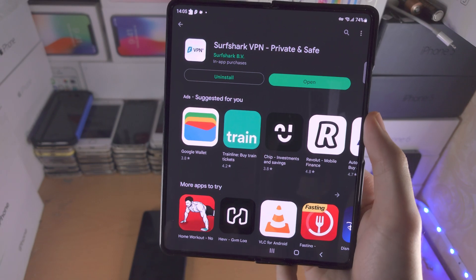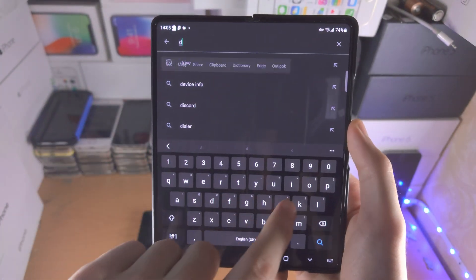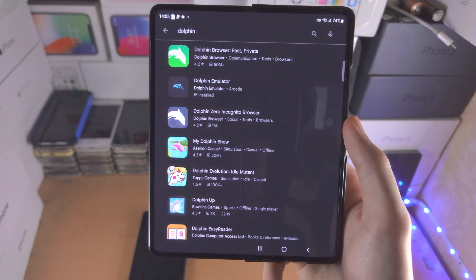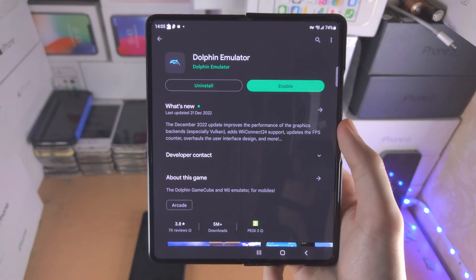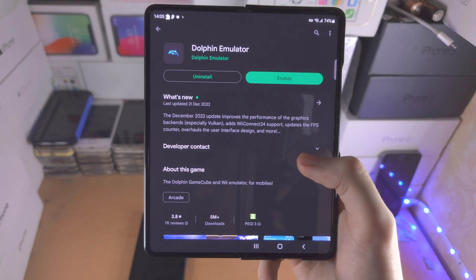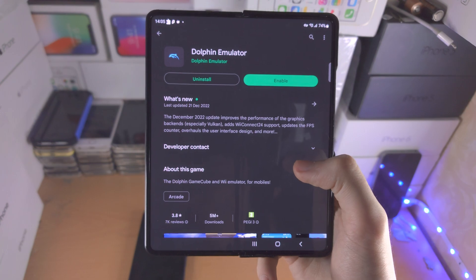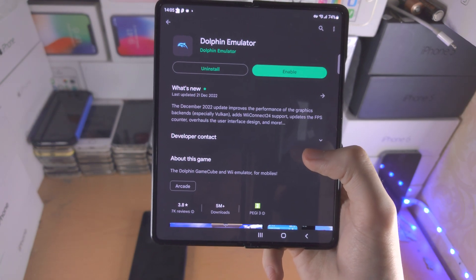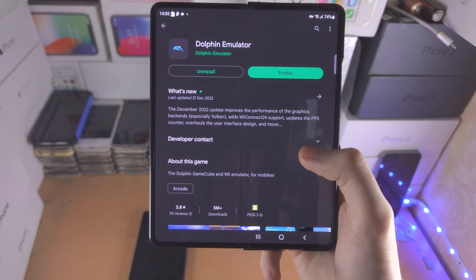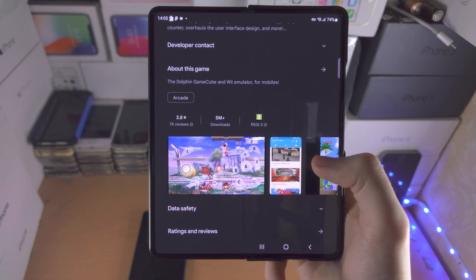Let's open up the Google Play Store and search for Dolphin. Dolphin is a Nintendo Wii and GameCube emulator, and with this you can play AAA games which released for the Wii, such as Call of Duty Modern Warfare 3, Modern Warfare Reflex, and Black Ops 1. All of those games will run, and depending on the performance, they'll run at full speed as well.